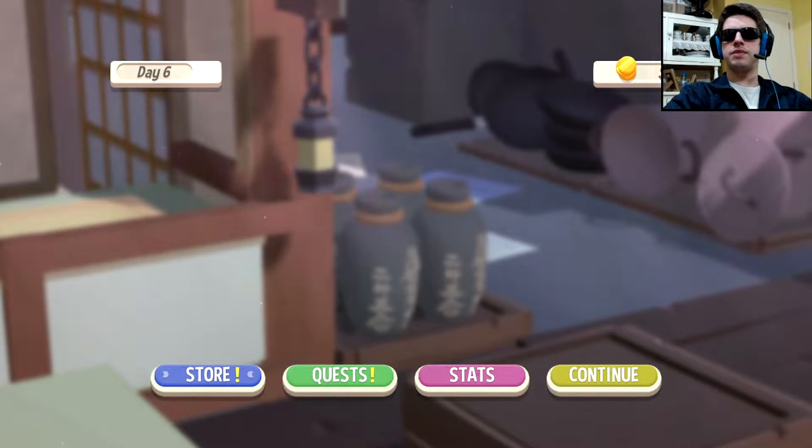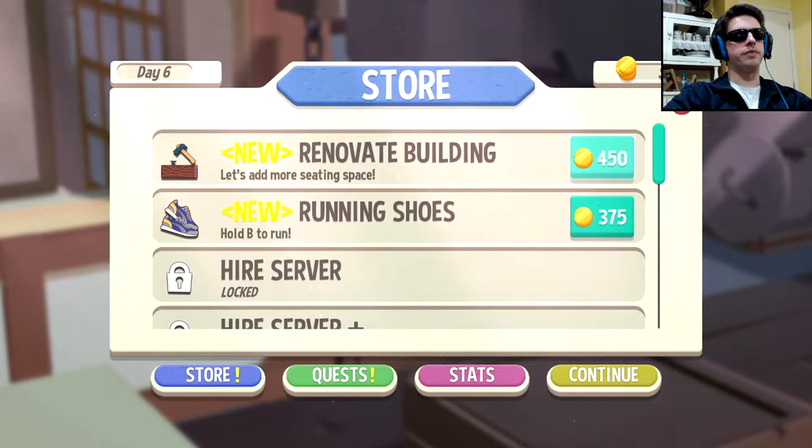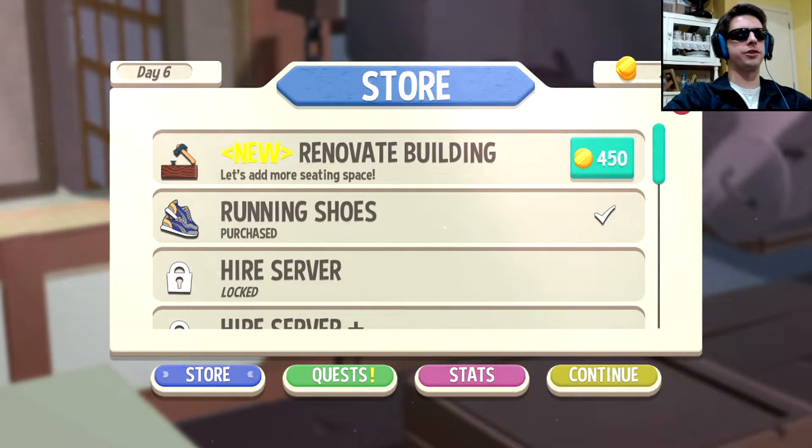Alright folks, welcome to the second episode of Sushibros. We have just served food critic 1, which means we get to renovate our building. We also get the running shoes, which may actually be more useful for now. Let's get the shoes.